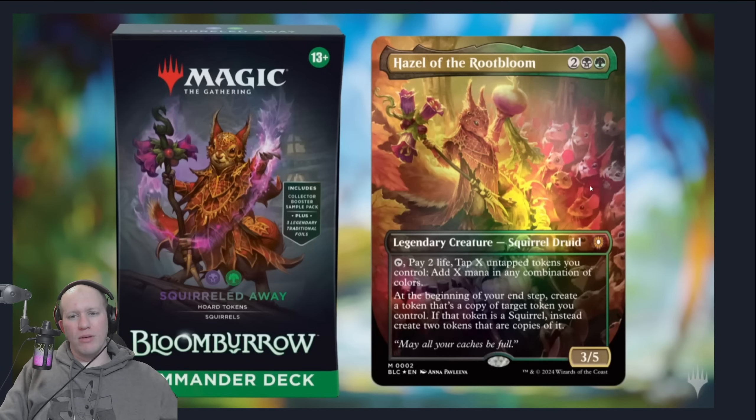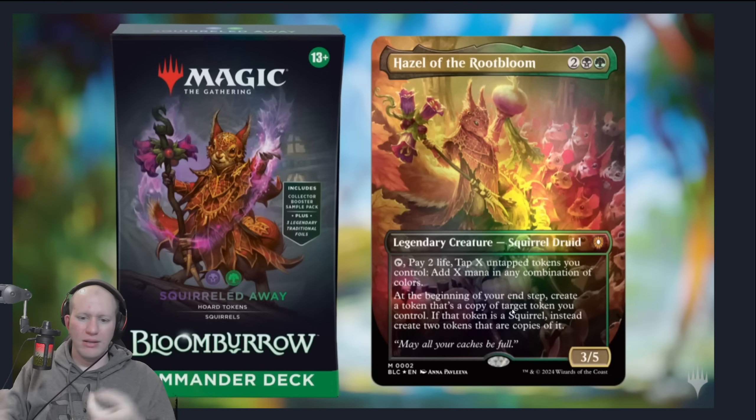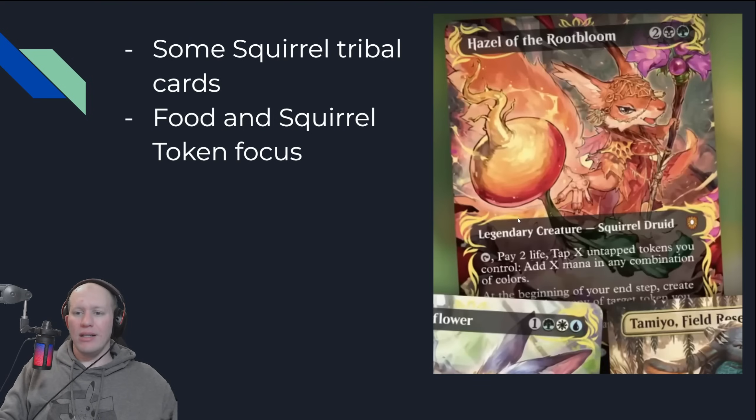Next we've got Hazel of the Root Bloom, leading the Squirreled Away commander deck. She taps, pay two life, tap tokens, and then add mana. At the beginning of your end step you get to create a token that's a copy of a token, and if that token was a Squirrel, create two copies of it. So lots and lots of Squirrels. There are some Squirrel tribal cards, but it's mostly focused around food and Squirrel tokens.